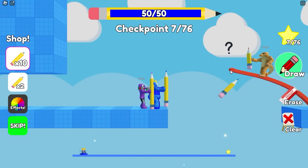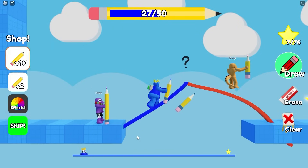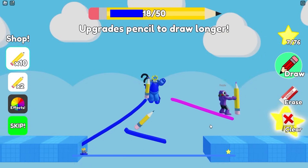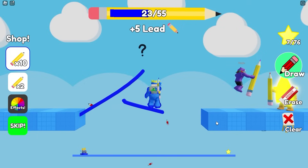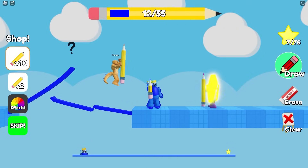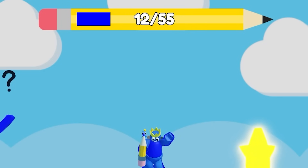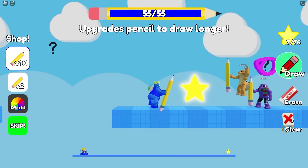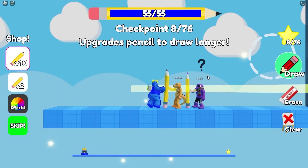Wait, Orange, how are you up ahead of us? Skills, my friend! Wait, why is there a pencil there? There's a little pencil. Can I collect that? Oh, I just upgraded my pencil! Wait, what? I need that! See that number up at the top? It says 55. That is how many blocks we can draw with. So the bigger our pencil is, the more we can draw.